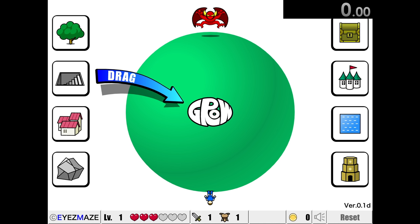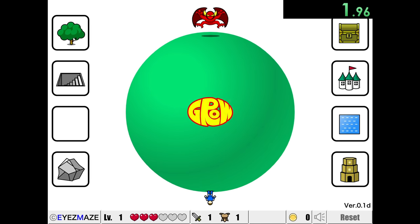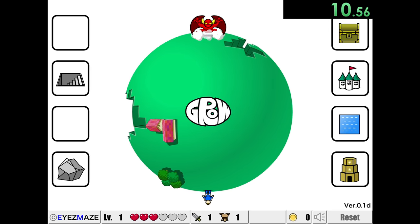Our next speedrun is going to be Grow RPG. As you can see, we have a hero at the bottom and a demon at the top of the map. The basic idea for the game is to level up our hero enough so he's able to defeat the demon. The demon's gonna do things like just hollow out the earth, which is kind of insane, but we're gonna continue adding things like a tree right there.